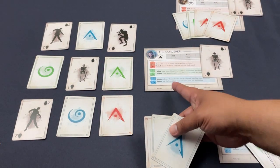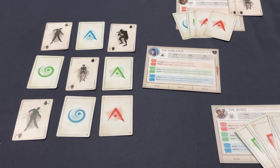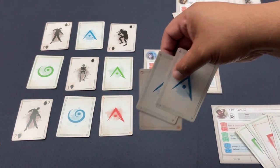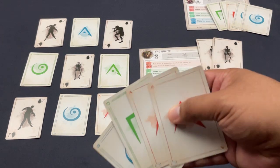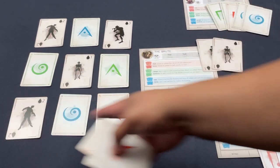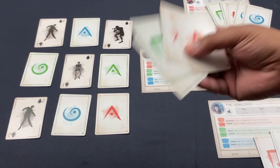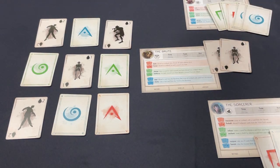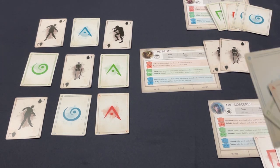The Sorcerer can't do much else, so I'll heal their wound — always want to keep the Sorcerer clean. Now the Brute's turn. I have two triangles; I could go for another wound to build Frenzy but I need to leave this circle for the Bard, who can do a banishing next turn. So I'll go the other way, take one wound to help clear the board for the Bard.